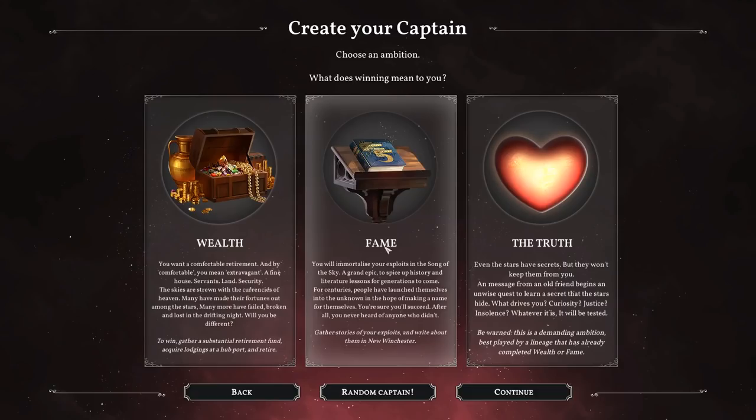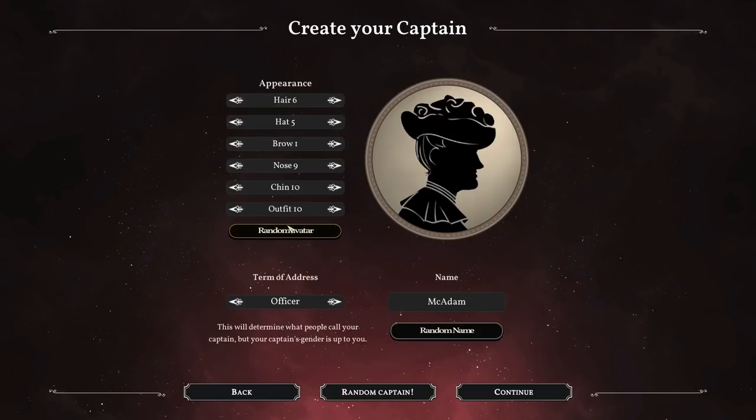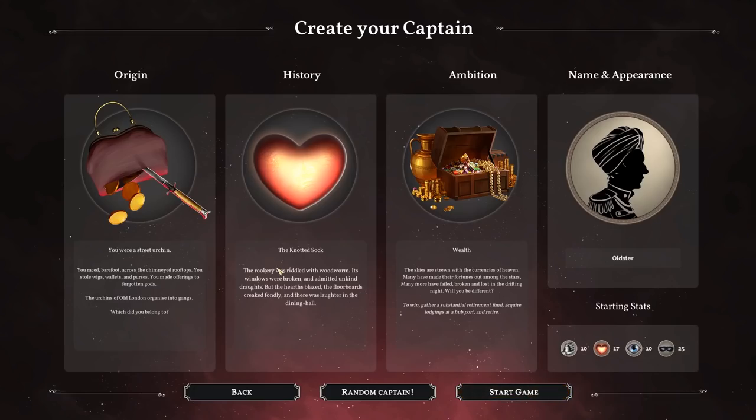The options are cash, getting enough stories, and a new one that wasn't in early access which apparently is really hard - so sod that. Let's go for wealth. We're going to choose a random captain. Officer... Archivist! Archivist Oldster. For some reason, there are no young archivists. So that's me! Oldster, the urchin. I start with 10 iron, 17 hearts, 10 mirror, and 25 veils. So I'm going to be very veils-y by the looks of it.